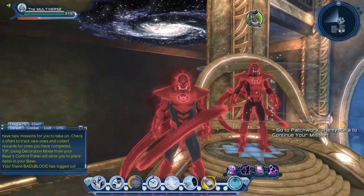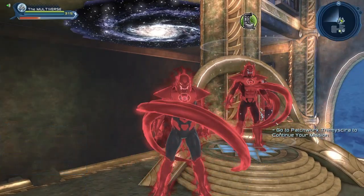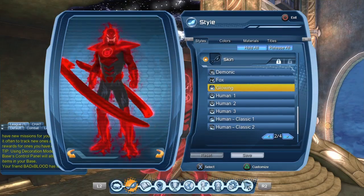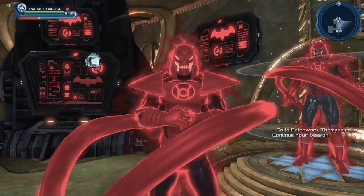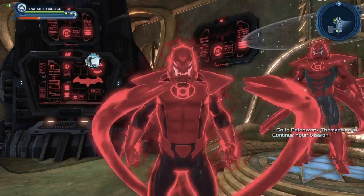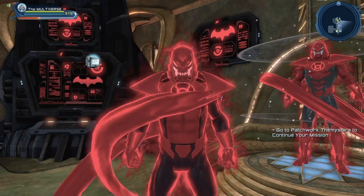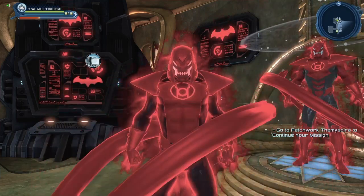Depending on which material you have, you may decide to create one or the other version of the character. One last thing before I forget: in order to achieve the look for the face, I am using the Glowing Skin. I'm sure some of you will have suggestions on how to improve the Atrocitus look or different styles to recreate him — just mention it in the comment section below for everyone to see, and who knows, maybe later down the line I'll make a follow-up video with your suggestions.